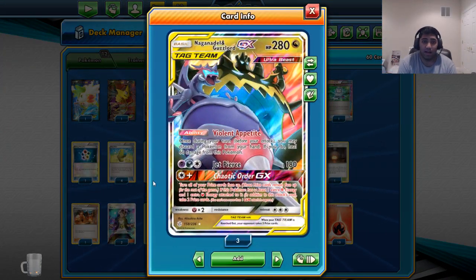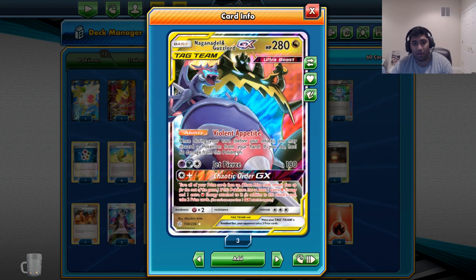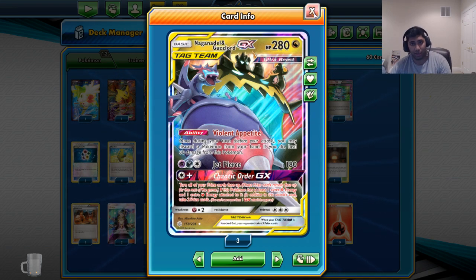This is one of my favorite cards in the deck — Naggaz GX. Jet Pierce doesn't really matter, but Chaotic Order is a really good way to seal out the game. If you find yourself in a checkmate position, it's one attachment to this guy or an elixir plus a Double Dragon Energy, and you can get two prize cards for free, which is kind of nutty.